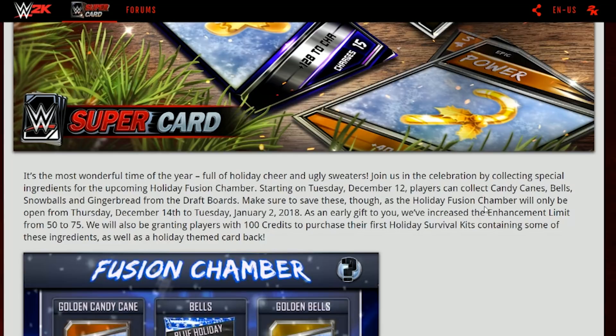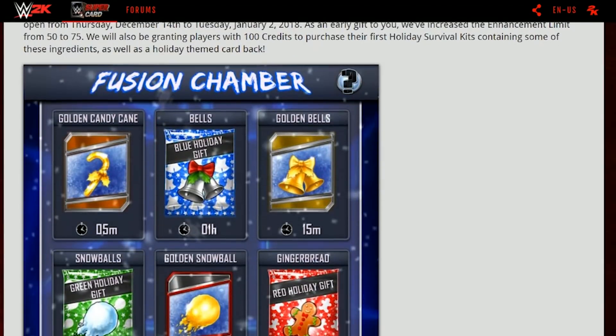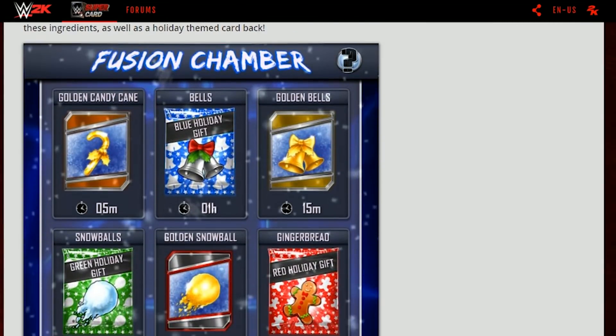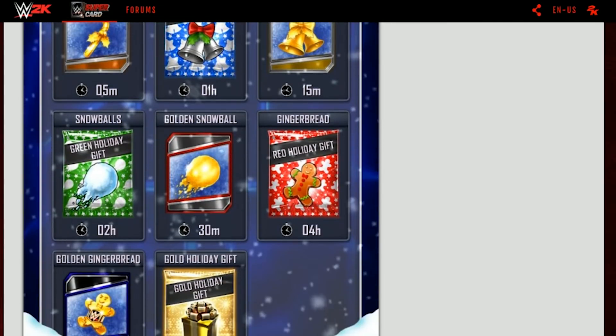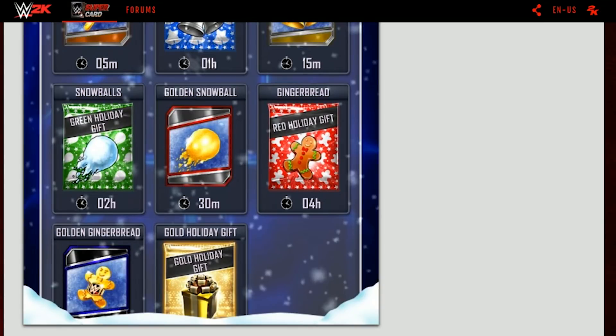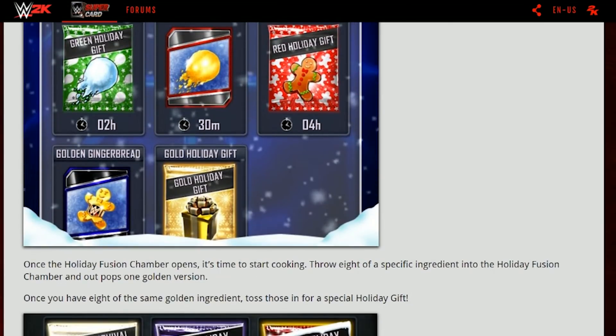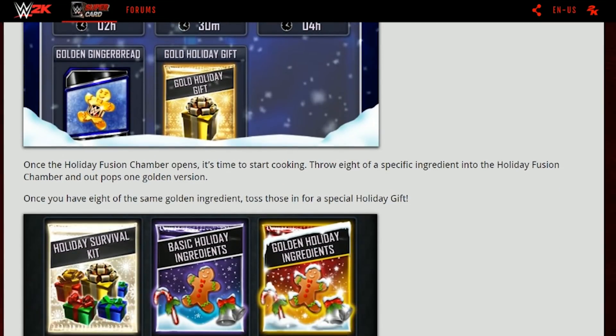The fusion chambers we're looking at include golden candy canes, bells, golden bells, snowballs, golden snowballs, gingerbread, golden gingerbread, and the gold holiday gift. Once the holiday fusion chamber opens, it's time to start cooking — throw eight of these specific ingredients into the holiday fusion and a gold version pops out. Once you have eight of the same gold ingredients, toss those in for a special holiday gift.